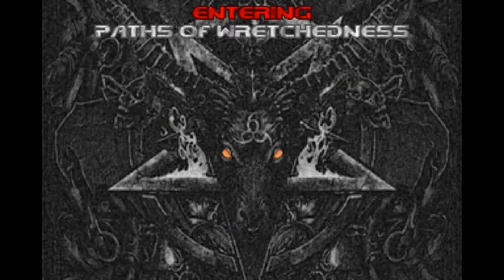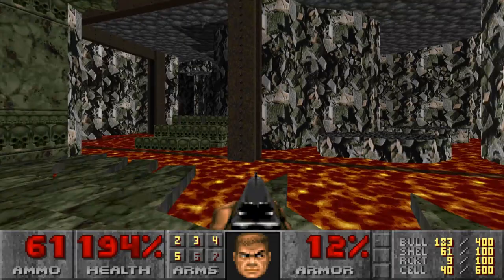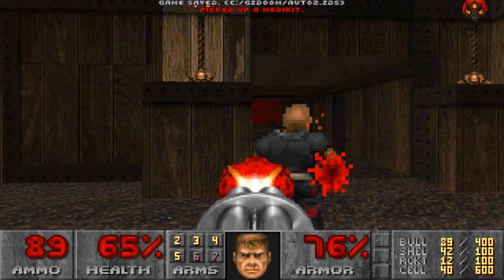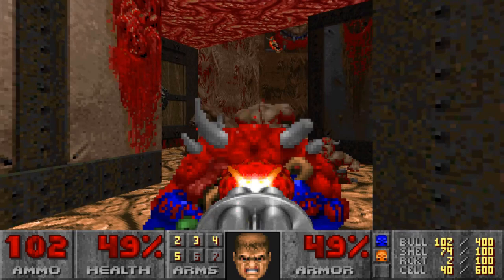Level 4, Paths of Wretchedness, gives you a decision to make in the very first room. Each of three pathways leads to a different area where you'll have to contend with all manner of fiendish obstacles, enemy encounters, and environmental hazards. The crusher section is iconic and ruthless. Level 5, Abaddon's Void, is a visually striking level with an open-plan layout consisting of five islands each with its own tower, all suspended in an obsidian black void. You'll have to tread carefully over lava, avoid the fire of two more cyberdemon turrets, and fend off crowds of higher tier enemies inside the buildings. Every step of the way you'll be required to strategize and conserve ammo given the ruthless encounter design and tight confines.